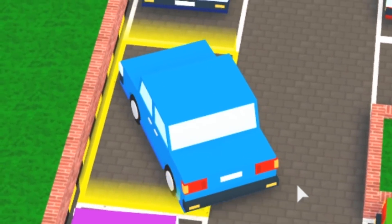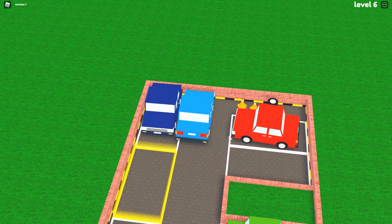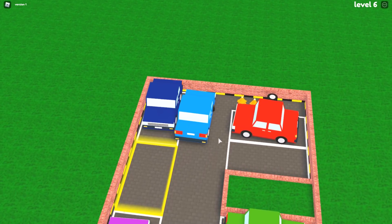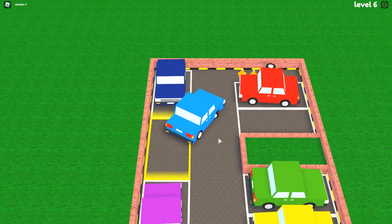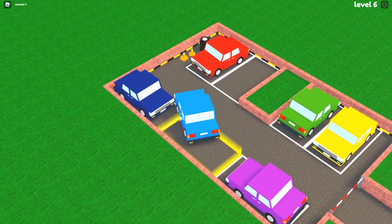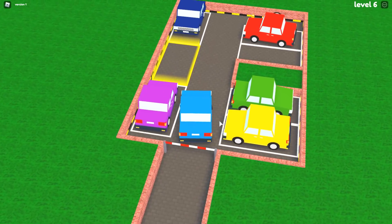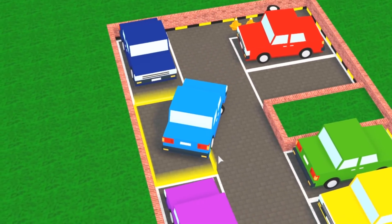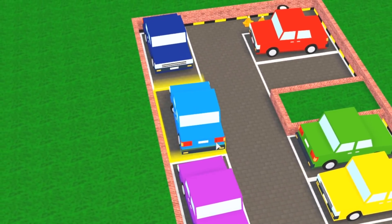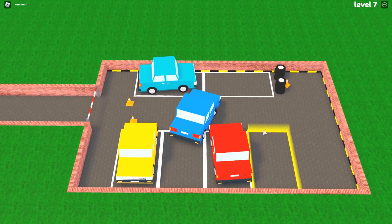Okay, parallel park like a pro: you line up to the car, start backing up, turn the wheel all the way right — boom! The second you hit that passenger seat door you start swinging. That was a close call, thank god for backup cameras. Actually, there is a way to parallel park going forward — and there we go, I just did it!